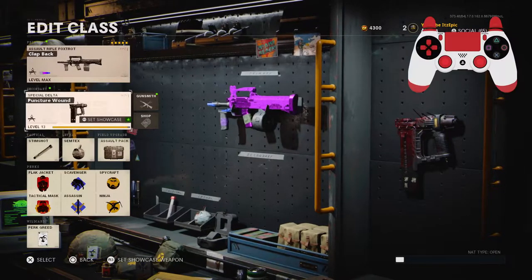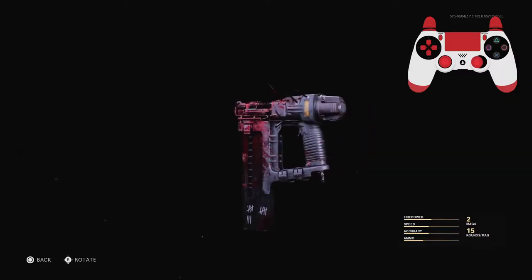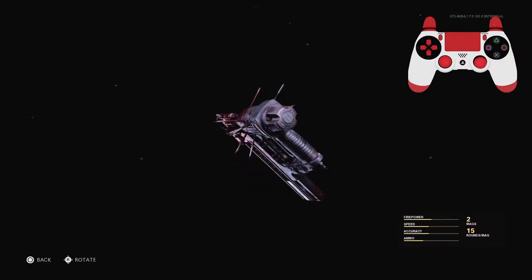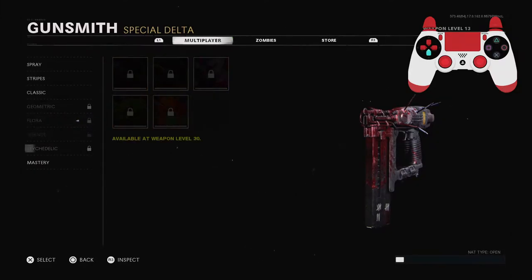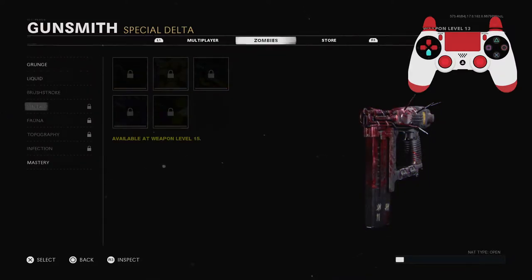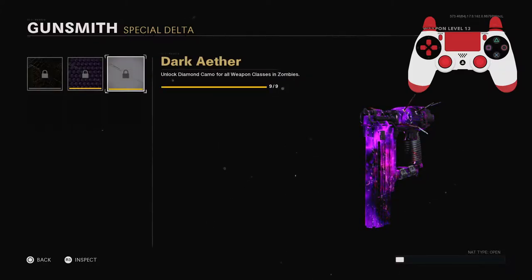What's going on everybody, Tupic here. In today's video we are going over the Puncher Wound nail gun blueprint. This blueprint is pretty nice — it has blood splatter on it with nails, it looks like an apocalyptic one. There are no attachments for the nail gun, which kind of sucks. Here's what all the camos look like: we got gold, diamond, dark matter ultra, the golden viper, the plague diamond, and dark aether. I'm definitely going to be getting dark aether on this gun.